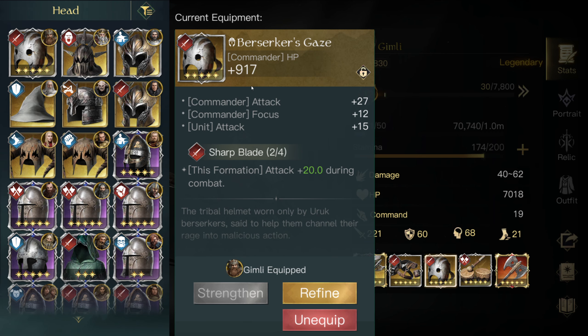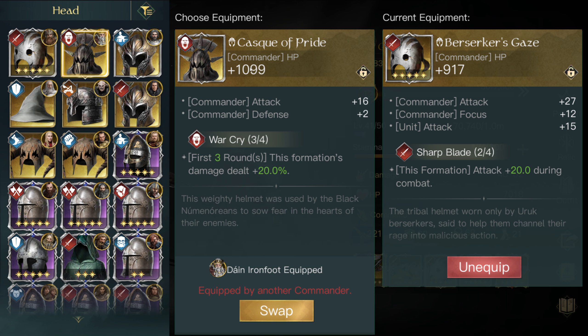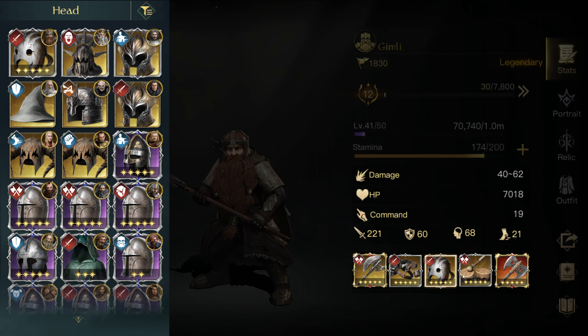I'm using the Berserkers helmet right now. I do technically have the Cascade Pride, but the reason I'm using this helmet is because of the focus. I'll explain that in a minute. If you're going to just go full attack, the best commander attack helmet is the one on the left. But I need focus, and the unit attack is actually very nice too.